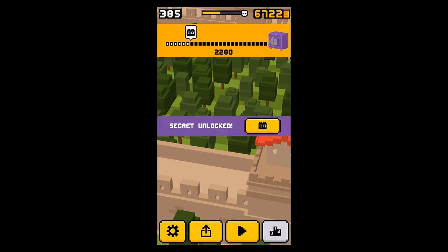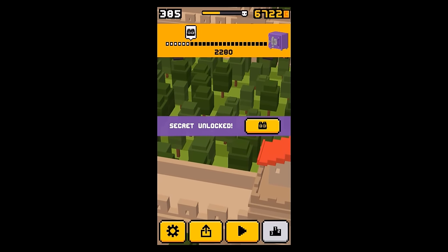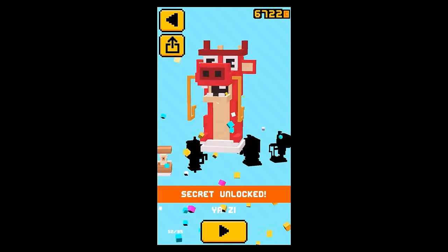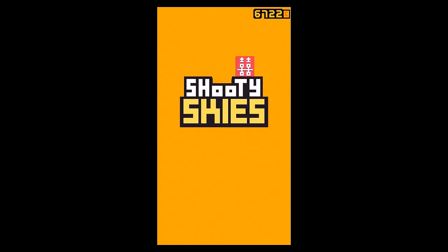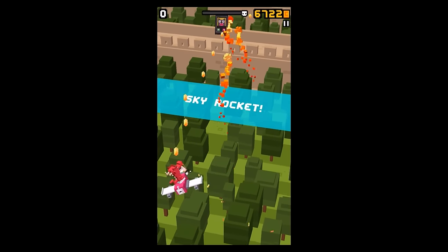Let me raise up the anticipation a little bit, guys. Check this out — secret character unlocked! It's a red dragon, pretty cool, which is of course shooting fire and stuff. And here's a little gameplay video I want to show you.